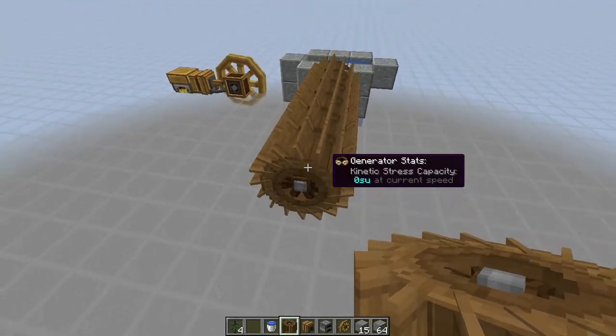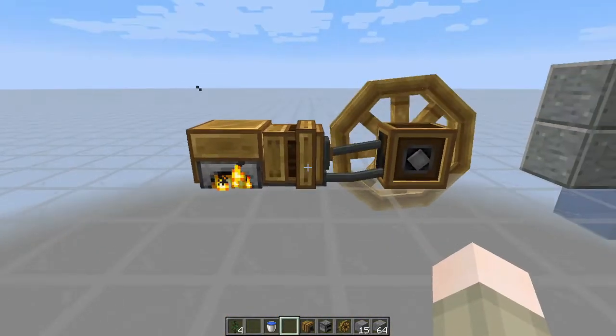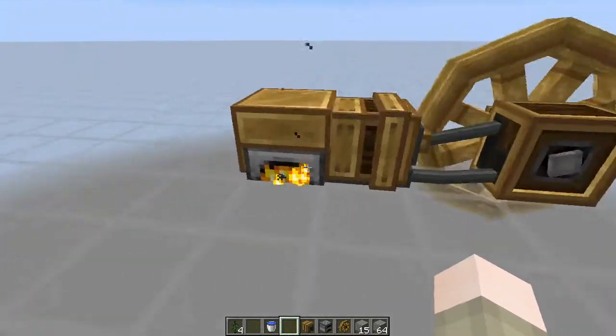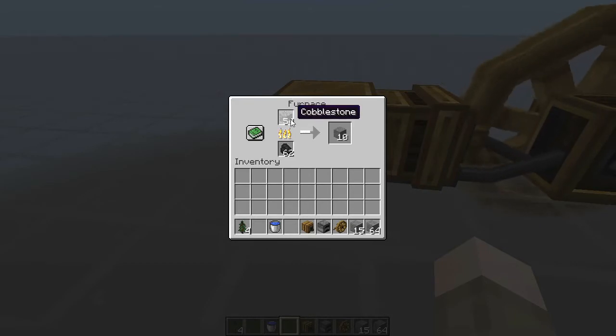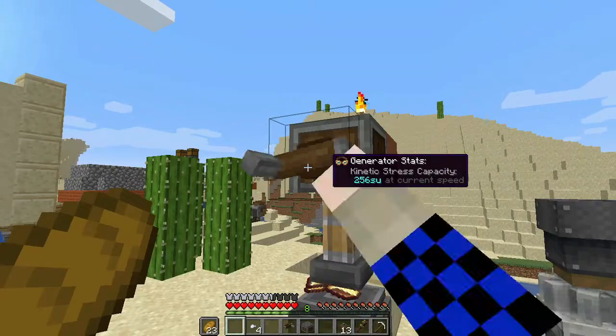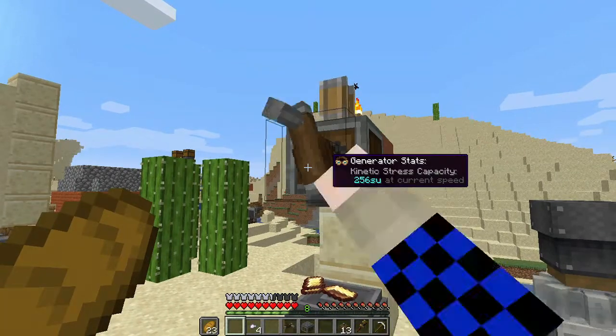The furnace engine is like equivalent to a hundred water wheels. What I want to do is build this in the middle of my base and have everything else powered by it. It'll be difficult to power, but I can run cobblestone into it and use a carpet duper to power the coal part, which shouldn't be too bad. Or I can figure out an alternative for coal - maybe build a tree farm - that might work.